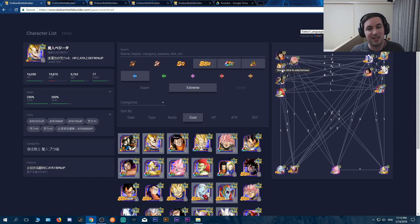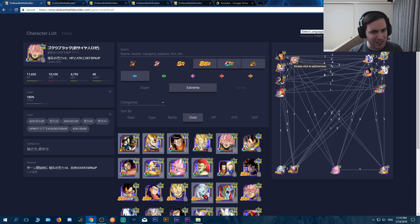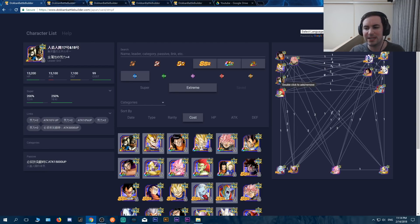Obviously the LR Majin Vegeta is someone you want to bring because if you can just 18-key off, he attacks everyone and hurts them all, which is really nice. Not to mention he has a chance to stun. Rose is amazing for this team as always — hits hard, provides ki, he's amazing, got to bring him with you. The LR Androids everyone should have because of the LR campaign. They link up pretty well with 17 and other guys on the team, so they are something to consider.